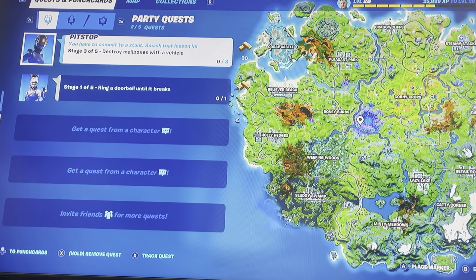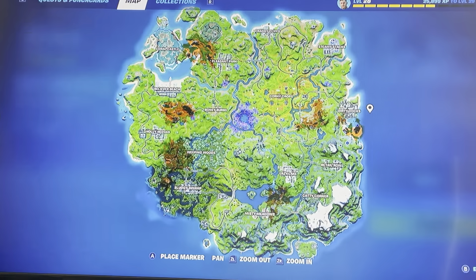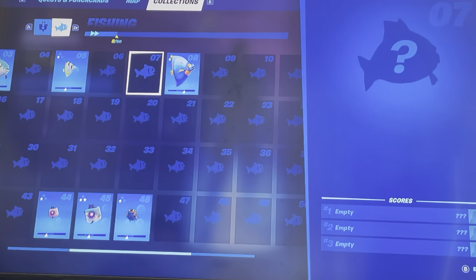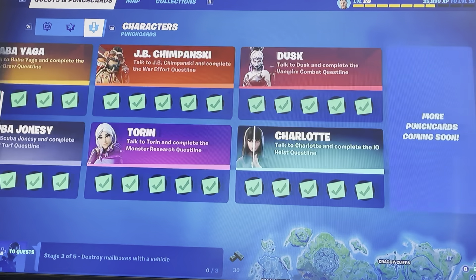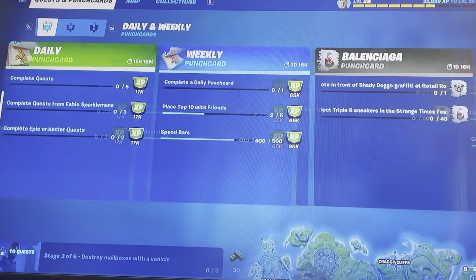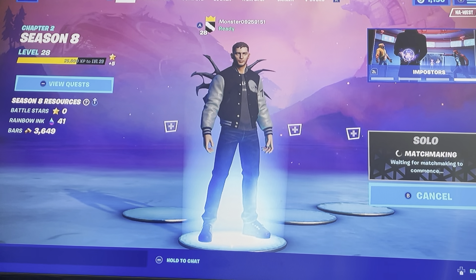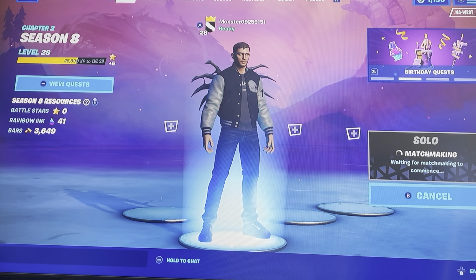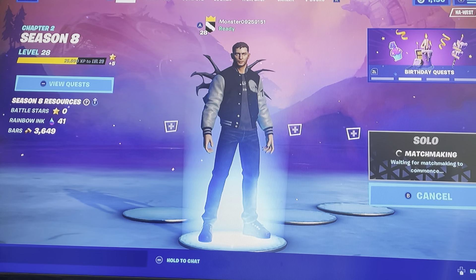Overall the map is basically the same thing, other than you got the new little spots where the UFO broke, and now there are wind tunnels. We have no missions — finished all the birthday missions, so we're good. We're gonna land somewhere hopefully remote where there's not many people so we can get this review done.